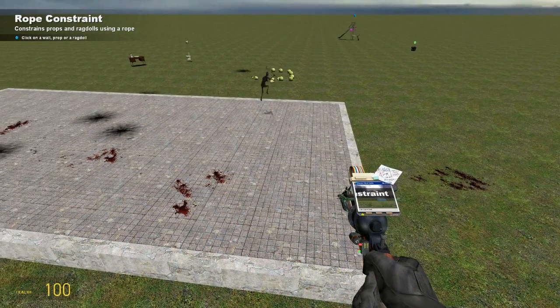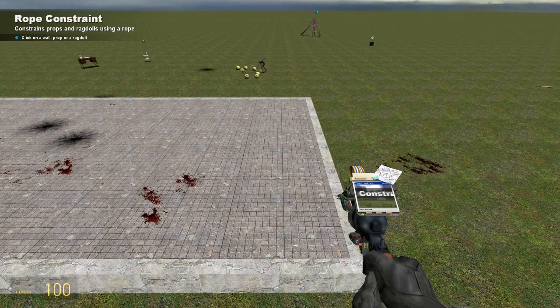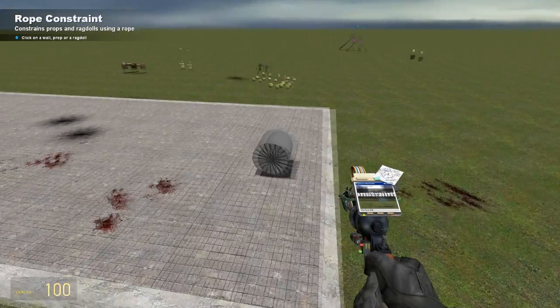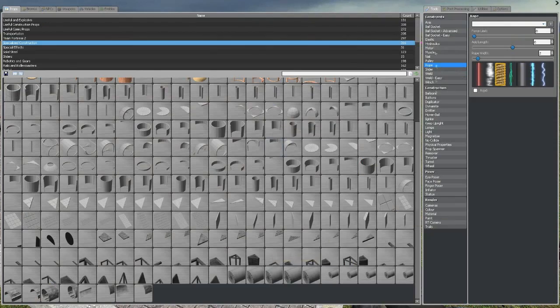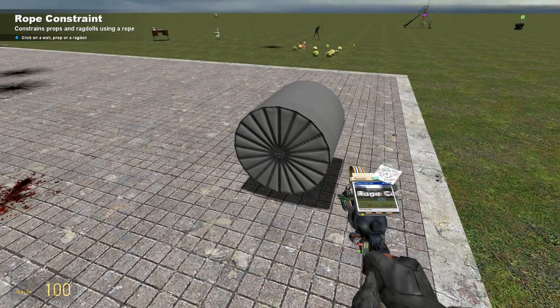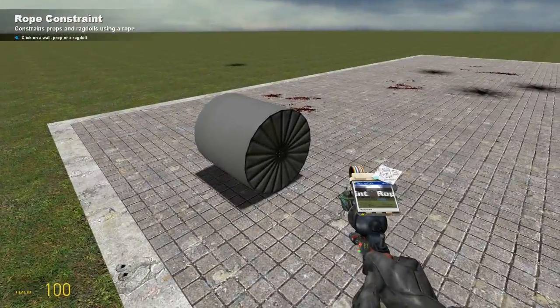For the first part of creating a catapult, you need to make a pivot point. You can create a pivot point just by spawning one of these cylinders under specialized construction. Once you do that, select your rope tool up here in the tool selection, and then rope the two sides of it. Try to get center and then really close to the ground so it's going to be a nice tight rope.